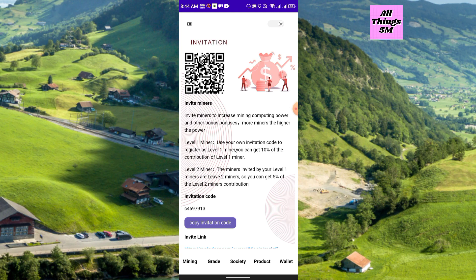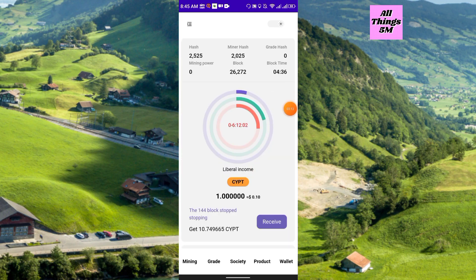There is a level one miner and level two miner. For level one you will get 10 percent from them, and from level two you will get 5 percent — exactly the same as CBTC and also exactly the same as the Chatoshi code. At this moment we are in a very early stage.